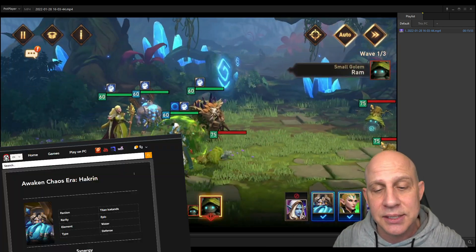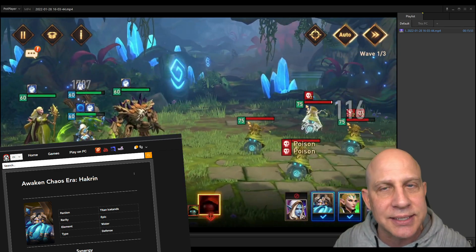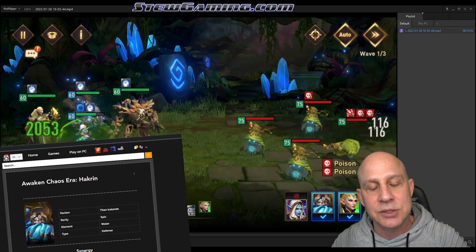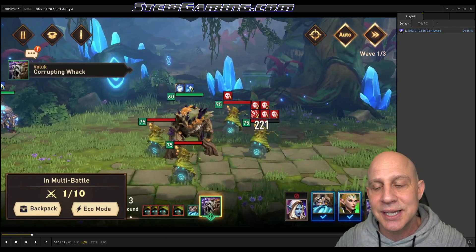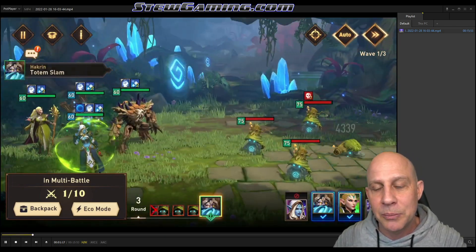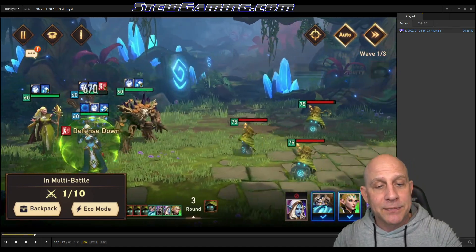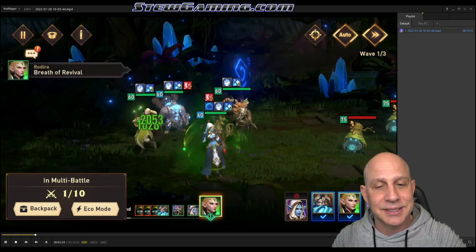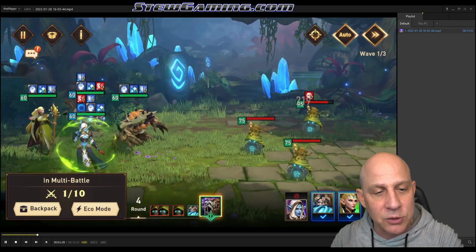Hakren is broken for every single content in the game. So if you don't pull him, you're going to want to fuse him. And then Santis is pretty amazing — she's top tier for putting up all the poisons and getting through content. Those two are just amazing together. And then we have Valuk, which you've seen me use so many times, and then Rodira as well.